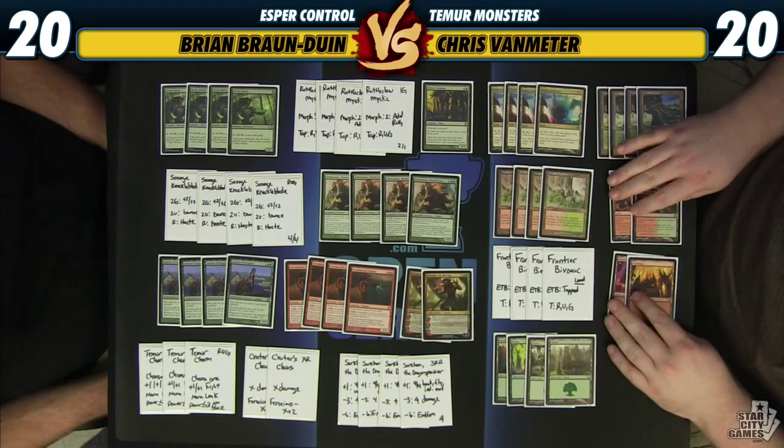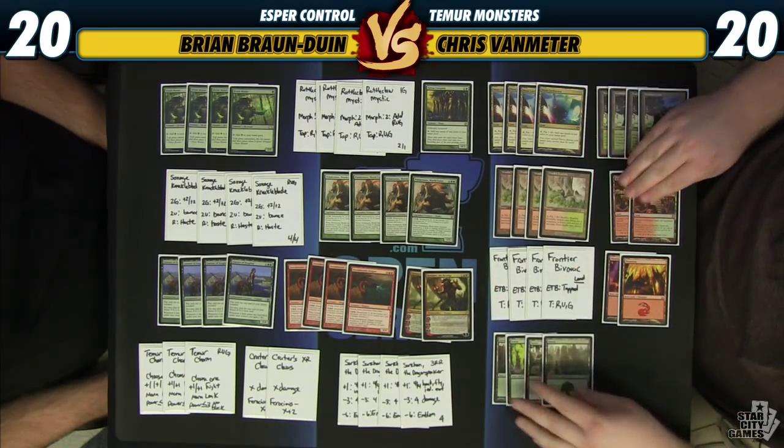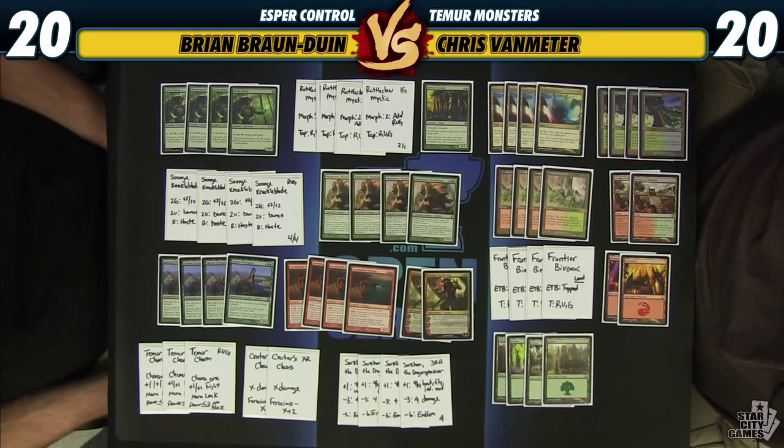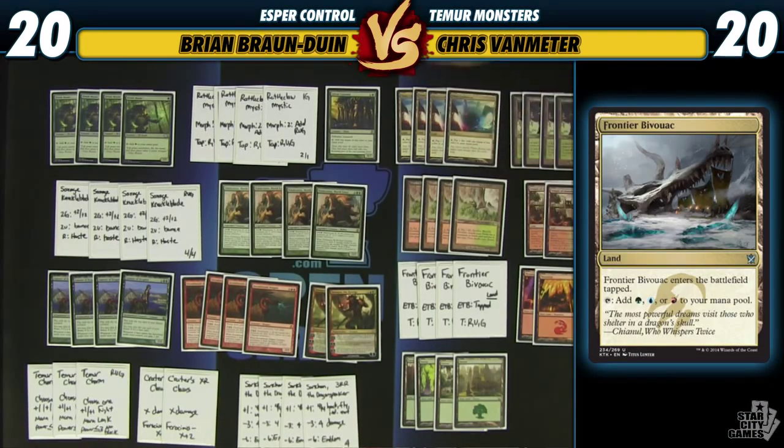That's the main deck. As far as lands, one of the points of contention moving into the new format is between the tri-lands and the temples. Because I have Temur Charm, I'm going with four Frontier Bivouacs and only two temples, whereas before I would play a bunch of temples. I need access to blue mana to cast Temur Charm as well as Savage Knuckleblade. Honestly, I think temples are overrated in this style of deck anyway — you're just trying to cast the cards in your hand as fast as possible, so it's better to have the mana fixing. Having the Bivouac is just much better.